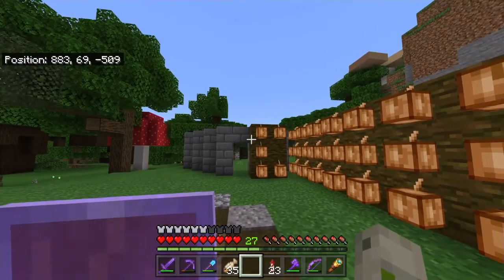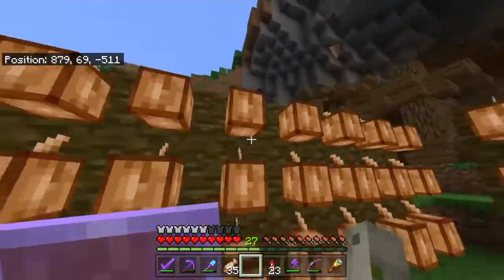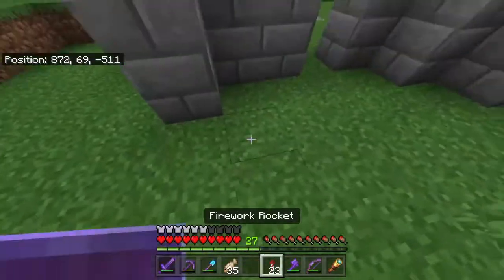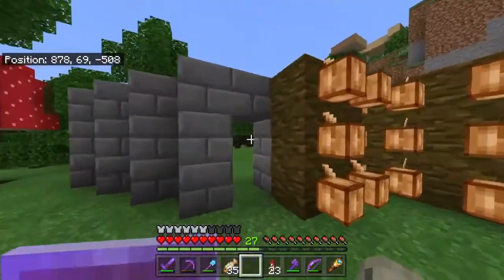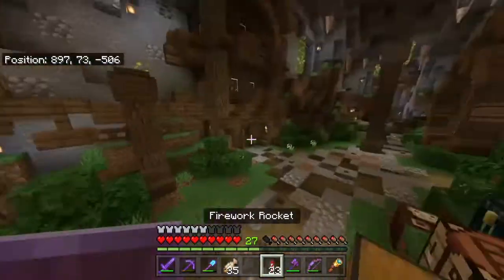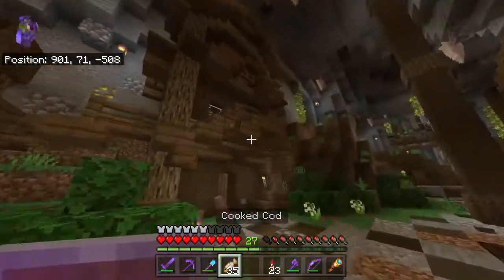Okay guys, we have returned to the base. We got this nice little cocoa bean farm here — it's very nice. And then we got this house, it's coming along real nice. This is something that someone who randomly joined built, and they never finished because they never joined back. But here's the actual place — it's not the best looking, and there's a lot of it broken because I'm not the only one that plays, so other people just randomly break things.